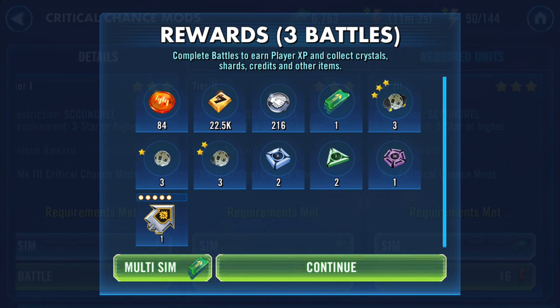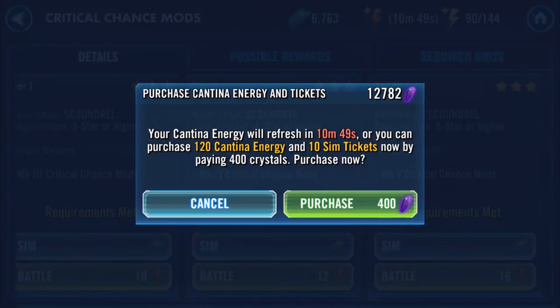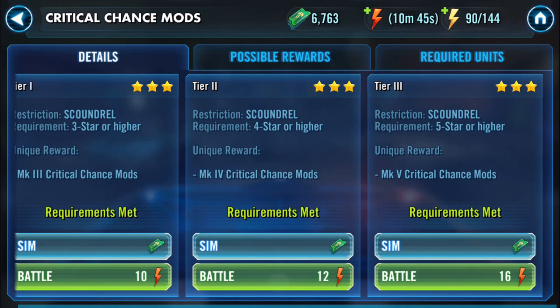That is 624 cantina credits - cantina energy, 624 of them, bang. Two blues and a gold, yeah. Okay, thank you for watching. We'll return tomorrow with some more mod farming. Bye for now.